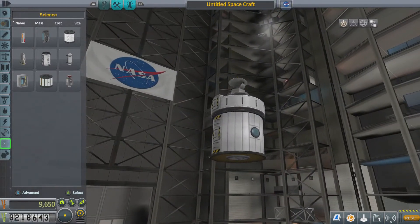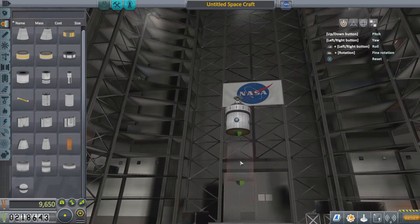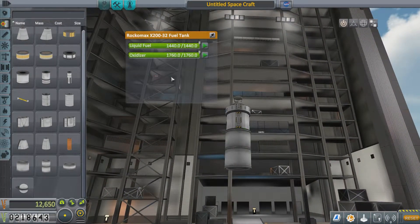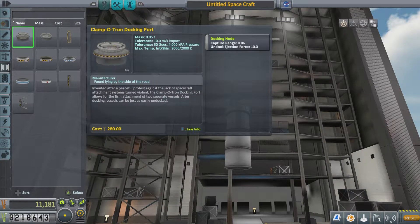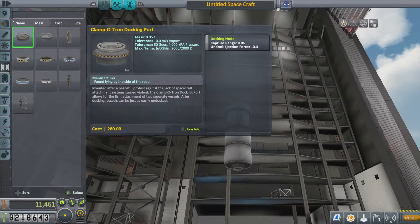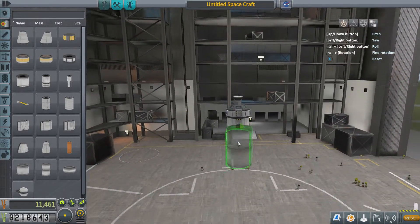We don't need any parachutes on this because it's never going to return — never ever. We should put one up there one day, leave it for 500 years. So what we're going to do now is grab a fuel tank, completely empty it of all its fuel, and in place it's going to be a compartment. On the bottom of this fuel tank is the Clampertron docking port — flip that around and that's going to go on there. That's one docking port, which is what it asked for.